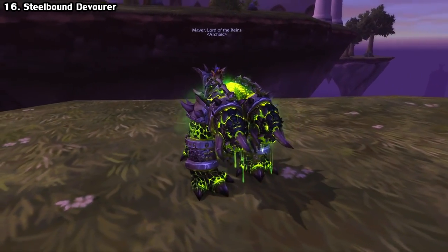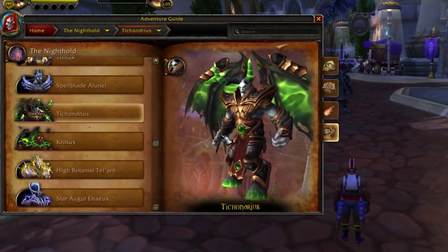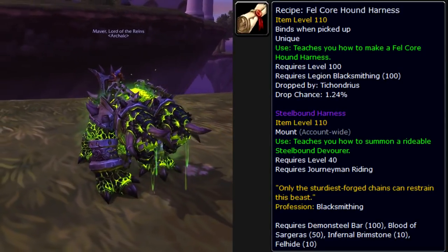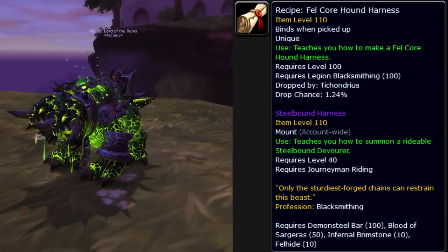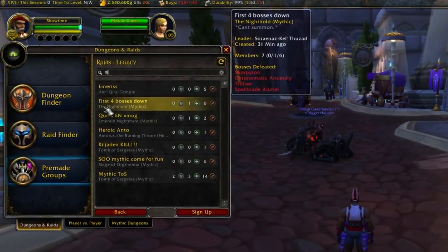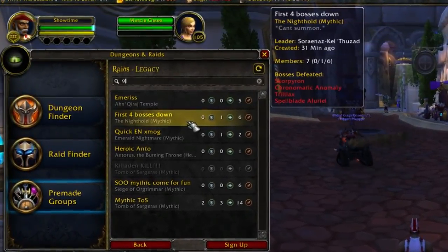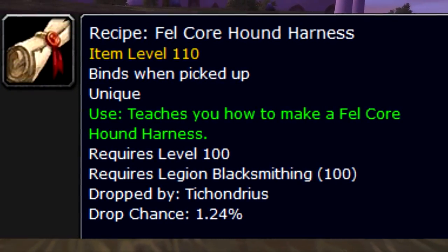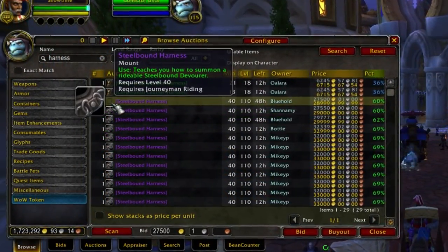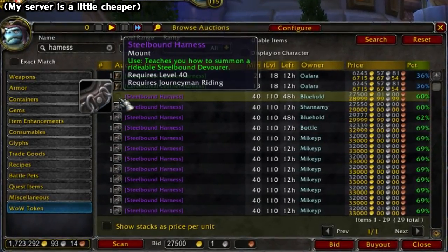And lastly for profession mounts, we have the Steelbound Devourer from Blacksmithing. The recipe has a chance to drop from the Tichondrius fight in Nighthold on any difficulty except LFR. The drop rate on Wowhead is about 1%, but you can't trust that because it counts data from non-blacksmiths — it should be much higher. You can do Normal, Heroic, and Mythic all in one week, so check the group finder. You need 100 skill points in Legion Blacksmithing to learn it, but the mount isn't bind on pickup — you can buy it off the Auction House for around 40,000 gold.